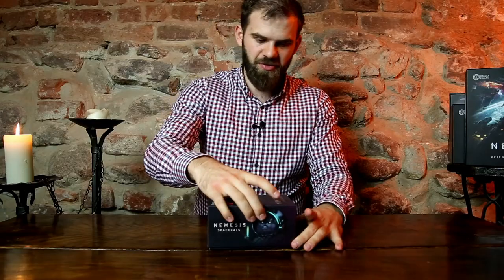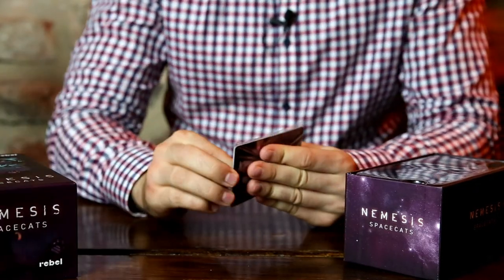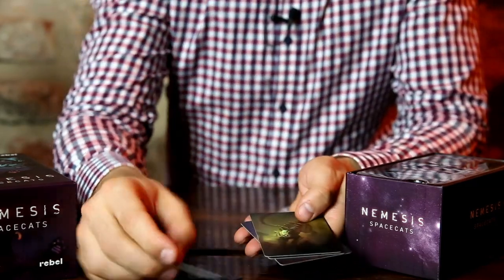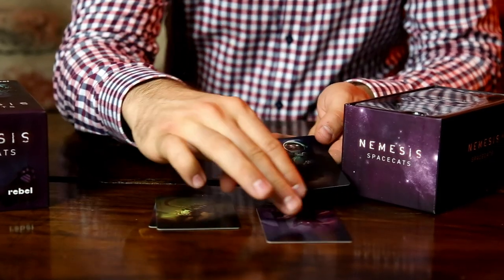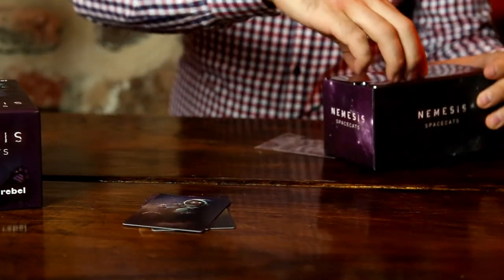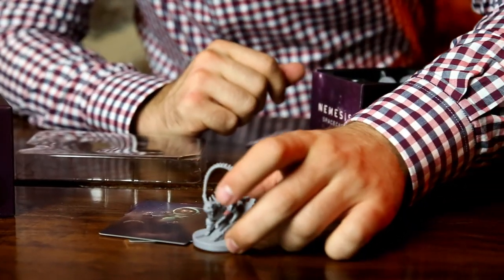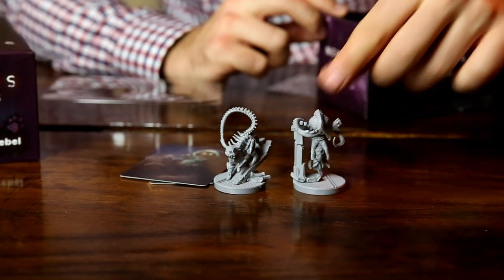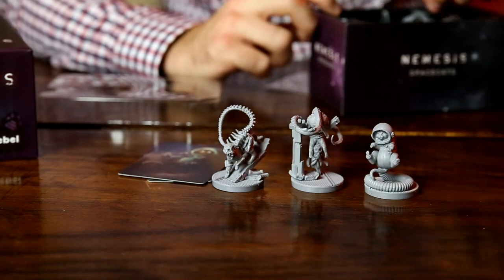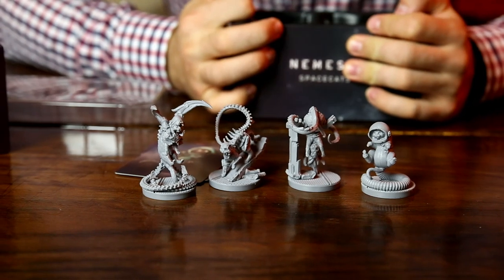Last but not least, my favorite — the Space Cat collection. It's a smaller box, but don't let that fool you because the cats are quite huge. You get a special double-layer insert, everything nicely packed. It comes with four cards with great art. I think my favorite would be the Carnomorph Cat or the Void Seeder Cat hanging out really nicely. So you've got the Carno Cat, a Void Cat, the usual Space Cat, and the Intruder Cat. Perfect collection.